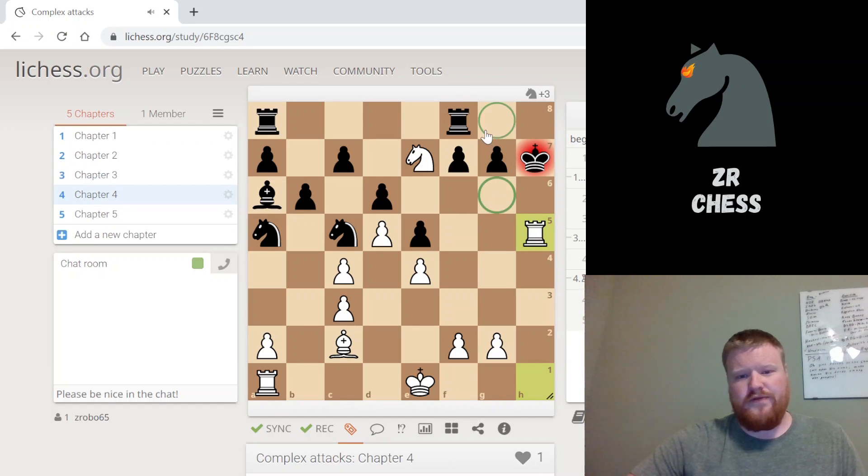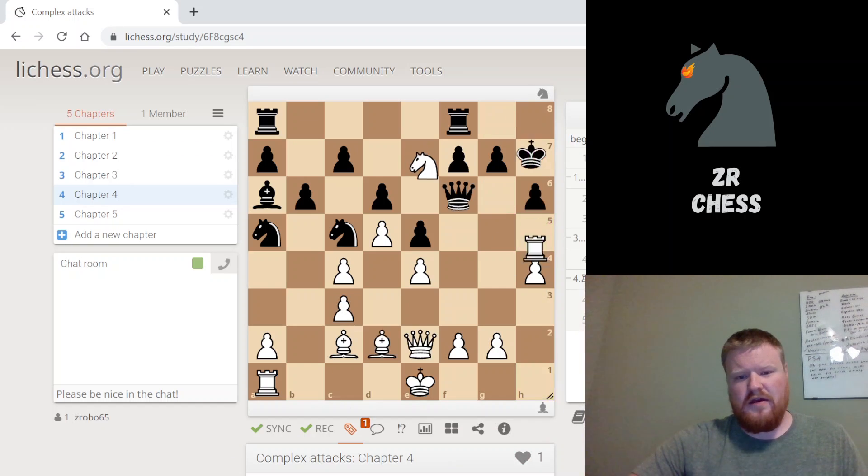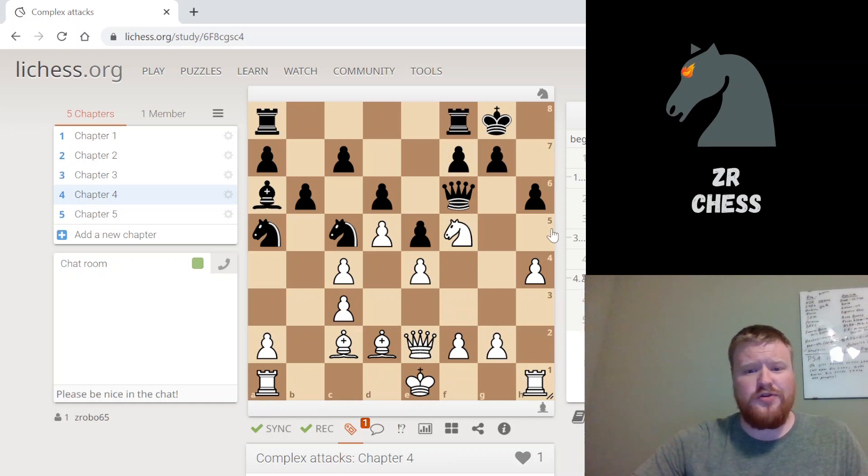After Knight e7 checks the King and the King moves, we take the Queen with checkmate. The Knight is protecting those two squares and we've got the side rank mate. It's very hard to see from the starting position how you could arrive at that - there's only one way to do it. But if you think about the end in mind, the Bishop trade to clear pieces and the Knight coming to e7 all makes sense.